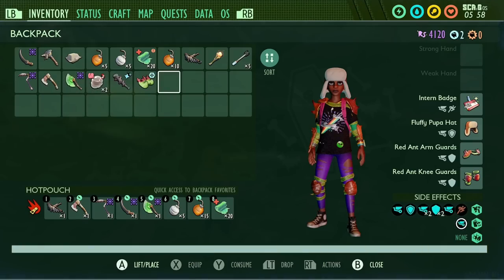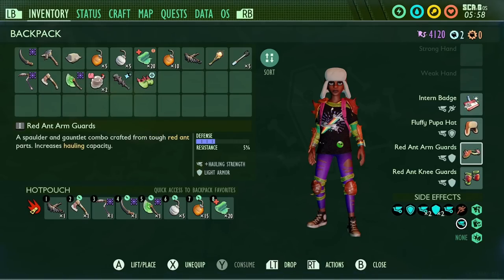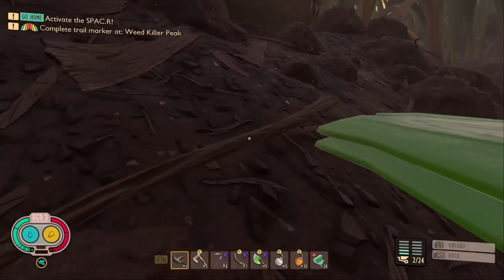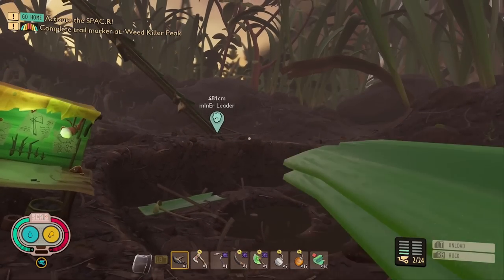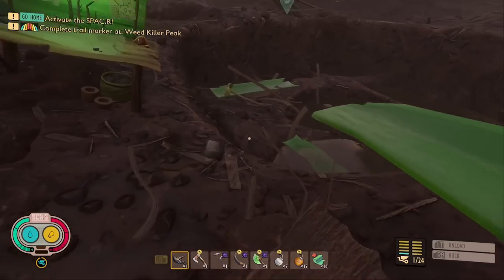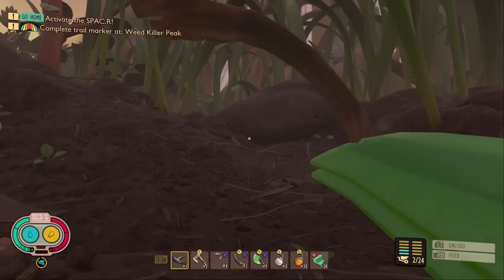Hi guys and welcome to Mythbusting Part 7. In today's video we have some crazy myths including how to increase your backpack size by 10 full slots. I also wanted to apologize because in the last video I said that the max carry load was 20 planks or stems, when in reality I forgot about the fluffy pupa hat which increases your carry load to a total of 24. To make up for it we're going to make this video extra long with a bunch of extra myths. Let's get into it.